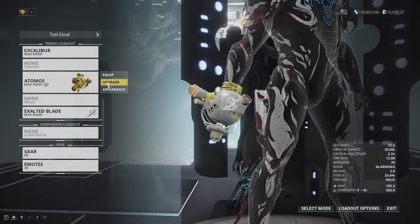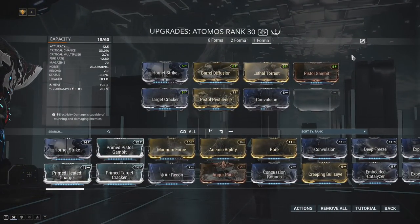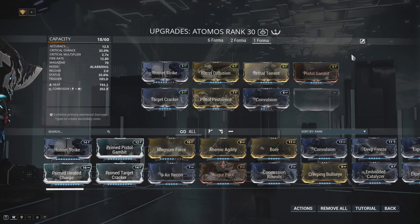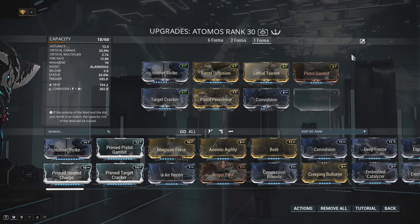For newer players, I want to go over a build first. This is the one form of build for this weapon, and it has no problem with the level 50 tests we normally do, because this weapon is just that good. All you have to do is get Pistol Pestilence — a common mod you'll probably just be given as a new player — and invest one V polarity into your weapon. Boom, you're done. You're killing hordes of enemies and the entire star chart ceases to matter.